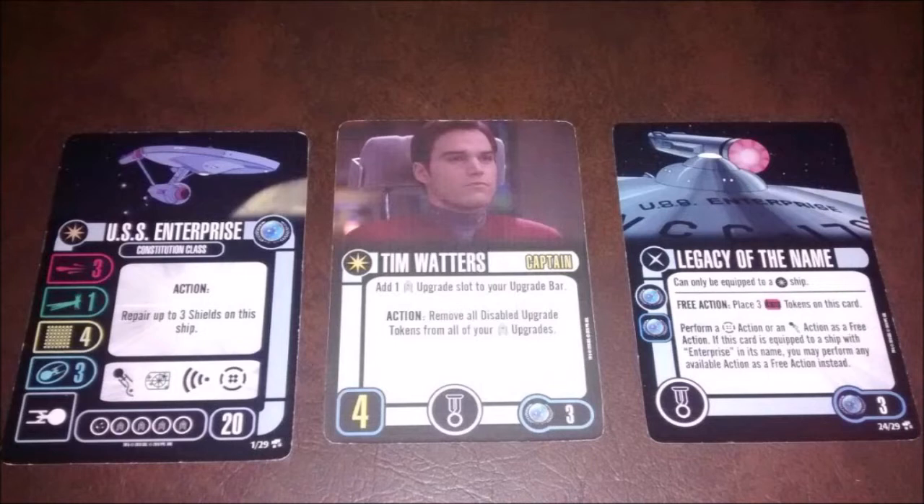The CO I have here is Tim Waters from the Valiant. He's force skill, elite talent — and we're actually going to make use of that elite talent — at three points. He adds an additional crew slot onto the ship, so now we're talking five crew. As an action, he can remove all disabled upgrade tokens from your crew upgrades. That is fantastic, because that is going to be the crux of my build here.